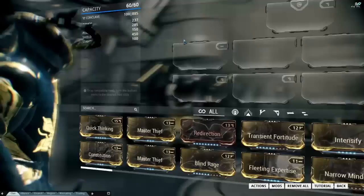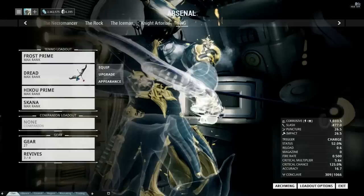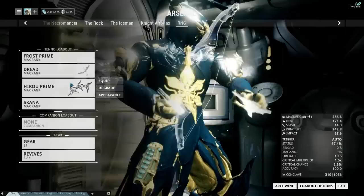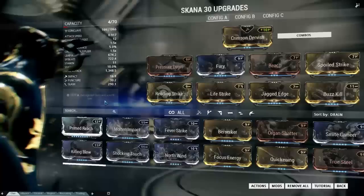For this Corpus one, which I'll be doing on Pluto, I have my Frost Prime with no sprint or stamina mods — just a slow-as-fuck Frost Prime. Dread with a decent build, a decent build on the Hikou, doesn't really matter, and Skana — just to kind of show it's really not that bad.